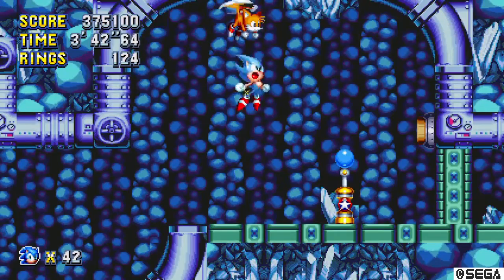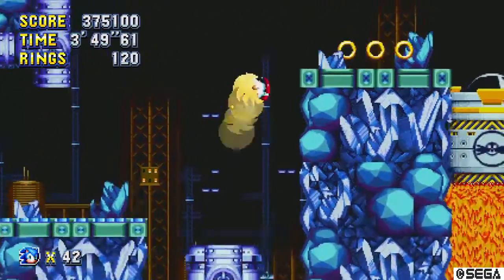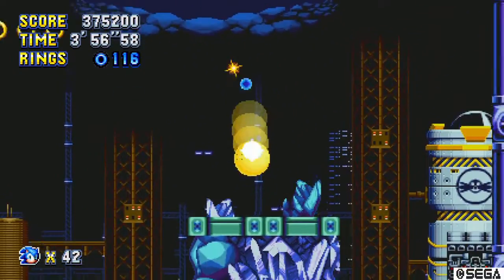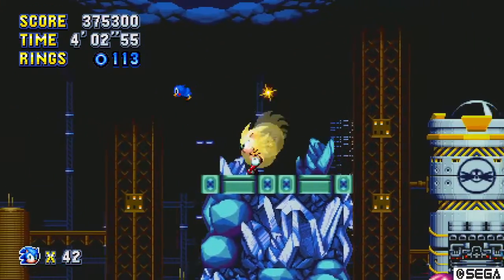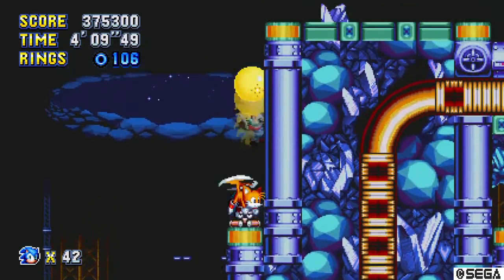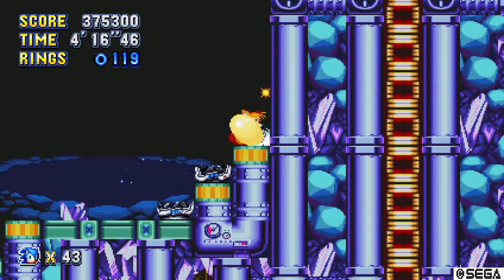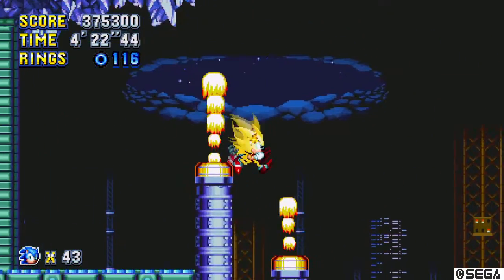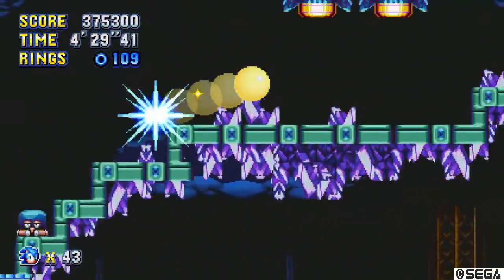Oh yeah, I forgot I had Super Sonic — I legitimately just forgot I had Super Sonic. Past Me also forgot, because I haven't been using it most of this playthrough. Super Sonic — which, thankfully, they patched in a transformation button separate from the jump button into Mania. Also, new secret — I just found more of those 20-ring clusters and the extra life. This is probably gonna be like Sonic 3 & Knuckles where every time I play the game I'm finding new secrets.